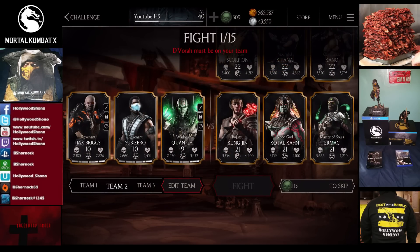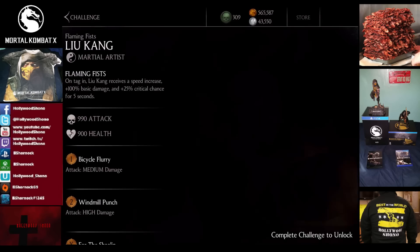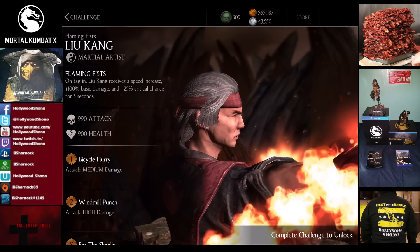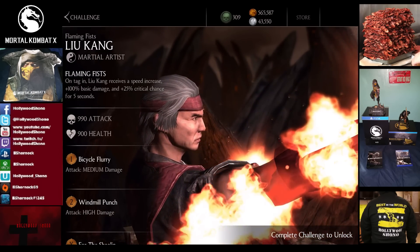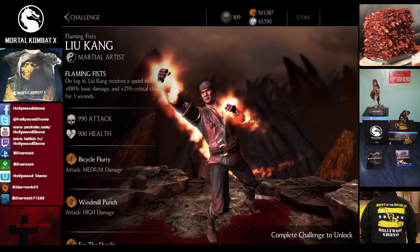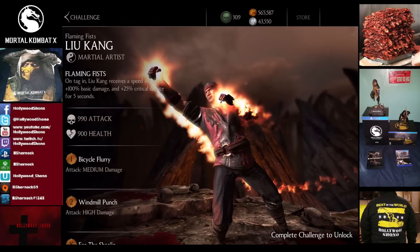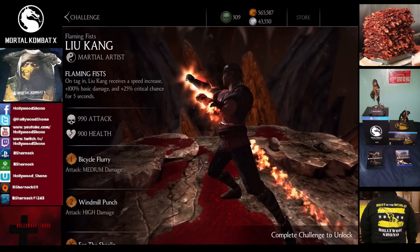Cards start off at level 21 gold, working their way up to level 35, I believe. So if you liked this video summarizing the Liu Kang challenge — now active for the next three weeks — it's the Flaming Fist Liu Kang. His tag gives a speed increase, 100% basic damage, and 25% critical chance for five seconds — basically just like Infernal Scorpion, but to a lesser extent.